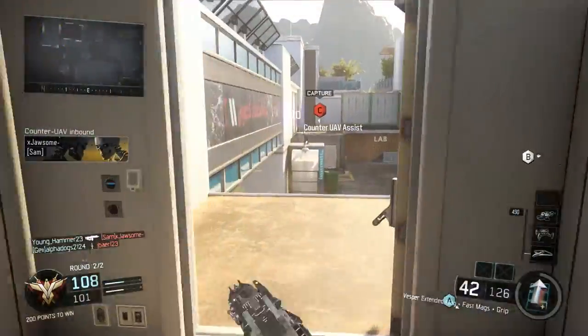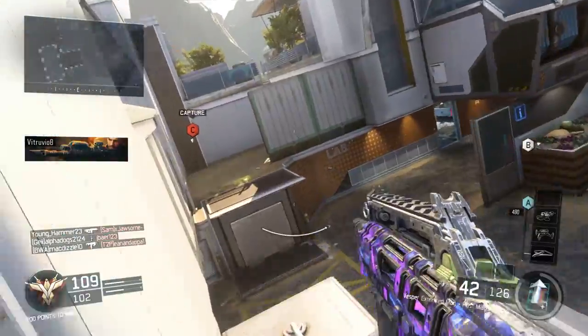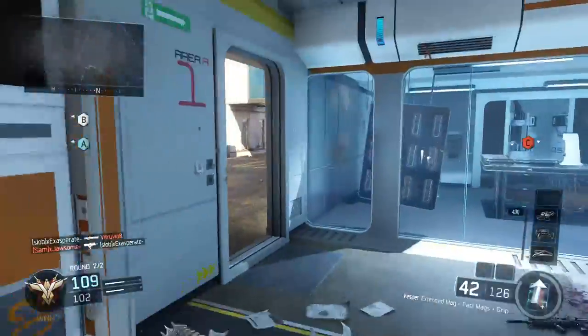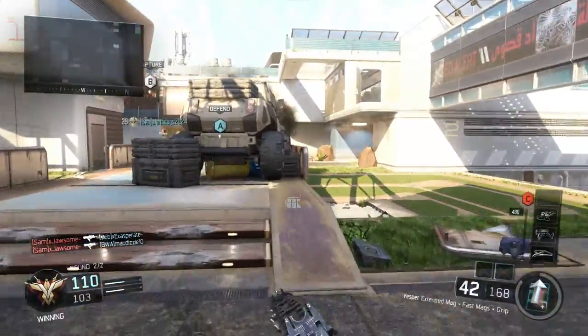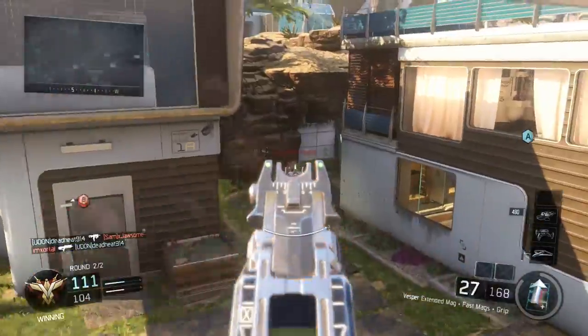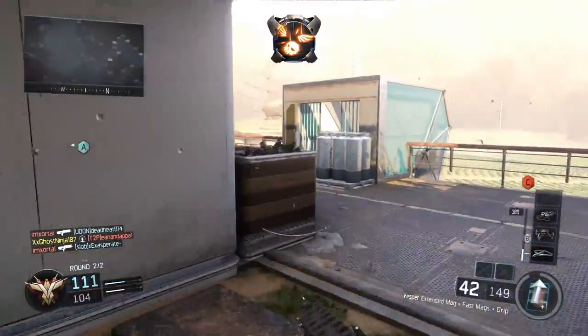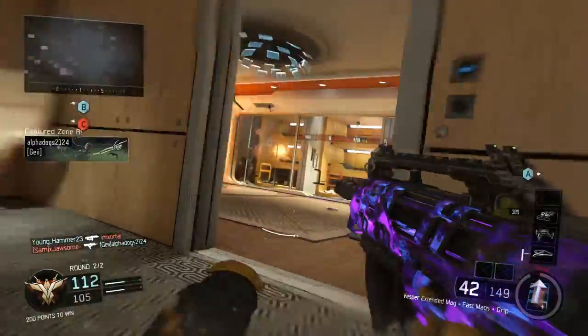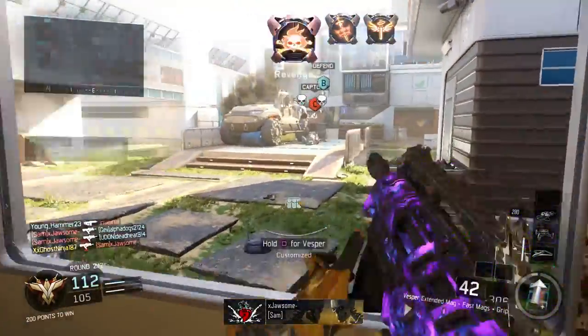Now, if you're a casual player not really trying to get a nuclear — just trying to run around and have a good time with the Vesper — that last setup was the pub stomping, high killstreak setup. I'll put a picture on screen so you can see it. The attachments for the casual setup are all going to be the same, but the perks will be switched around a little bit.